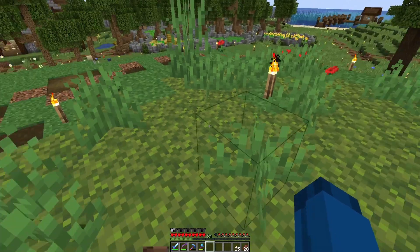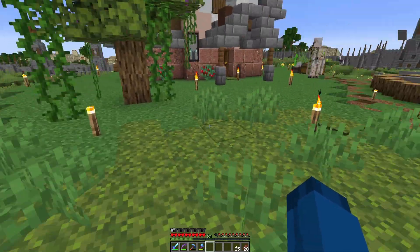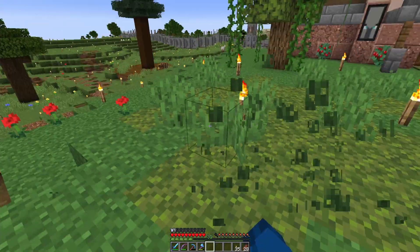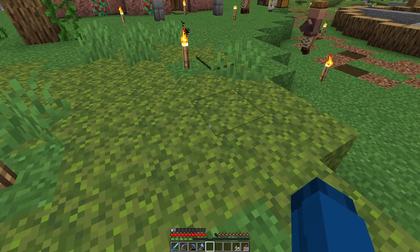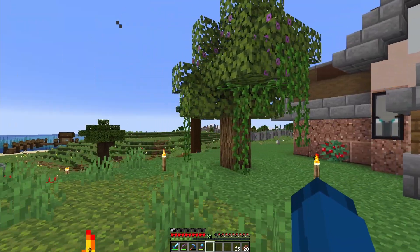We were messing with the new blocks — this moss block. If you bone meal one block it spreads to so many of the grass blocks and you get even more out of it. Now that you think of it, you can actually make a bone meal farm out of this, because if you just bone meal one bit of moss it creates all this. That's actually insane. And then you get all these pretty carpets — they all look so good.